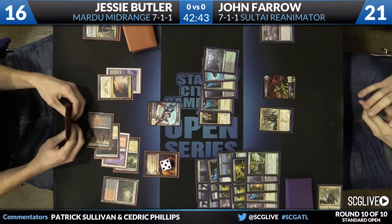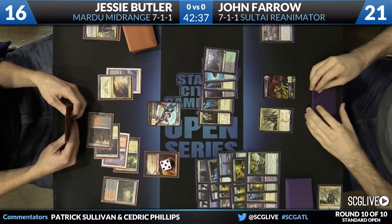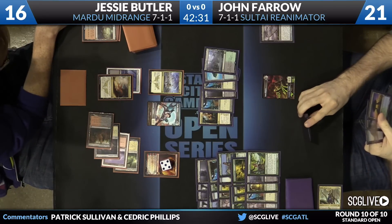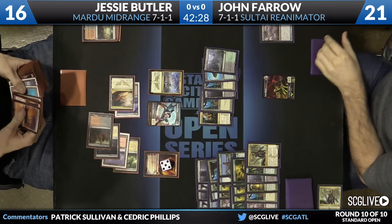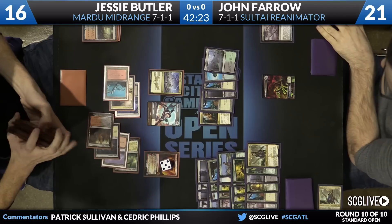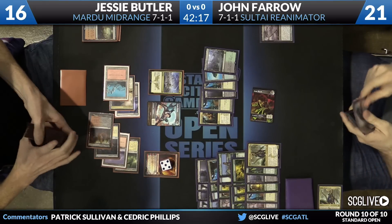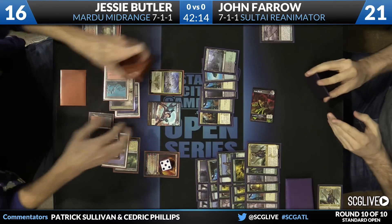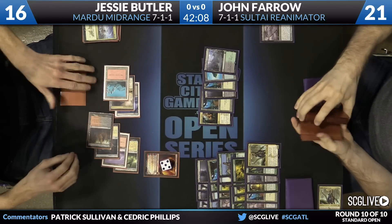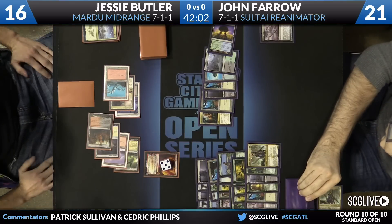The problem here for Butler is just the timing on when he can cast Crackling Doom and how effective it can be. All these one-for-one removal spells — none of these really matter in the long term. As long as Whip of Erebos stays in play, Jon's going to have more than enough resources to work through random one-for-one removal. The fact that he can cast Crackling Doom once Jon goes to attack step is nice, because that means he doesn't get to attack nor can he whip it back. That gives Jesse two more looks at an Utter End next turn.